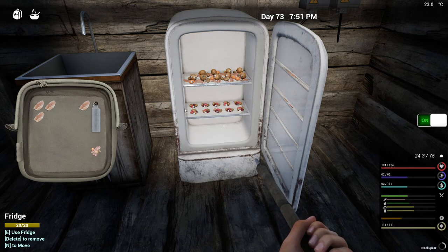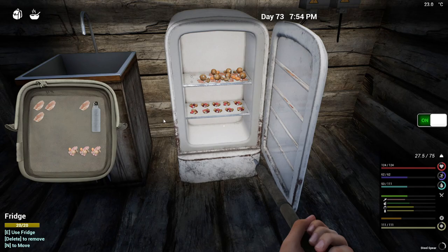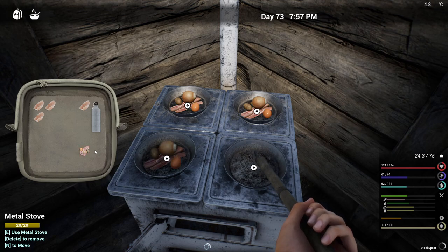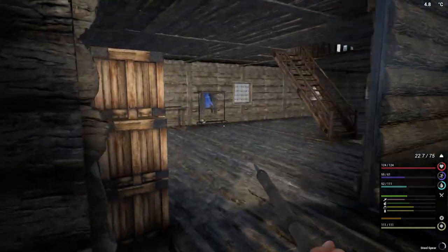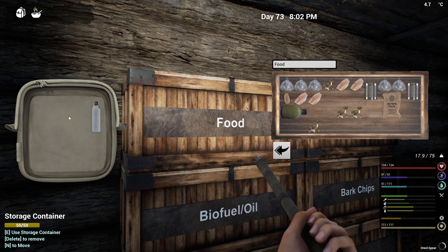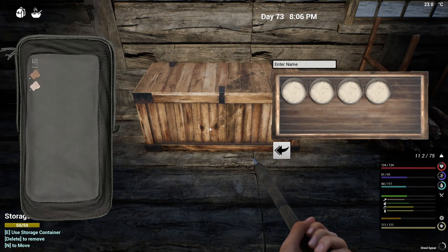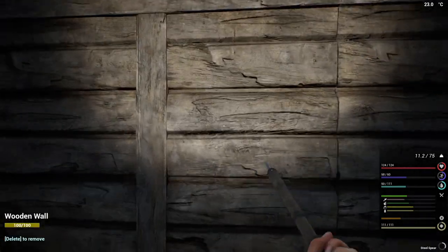We're gonna cook this up first just in case we do come across a lot of chickens on our way to copper — if not, we'll just cook them up and eat them. Three and four — light you up, you can cook, that is perfect. Feathers can go in here, and the pots can go in here. That works for me, it really does.